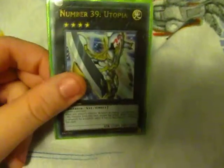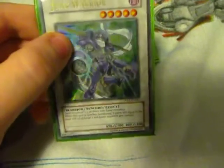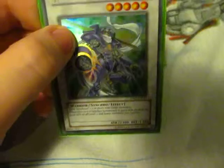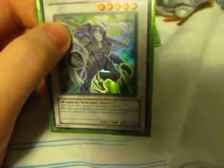And obviously Number 39: Utopia. I also added Synchro monsters to this deck. I added Junk Warrior — I've always wanted this card, and when I pulled it in a pack I'm like yes, oh my gosh, I can finally complete my deck. I've always wanted this, and it's not a bad card either.